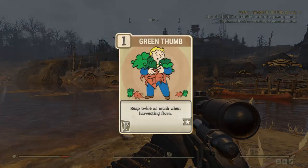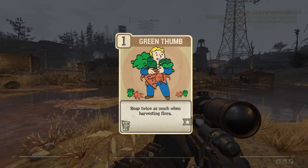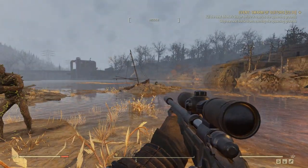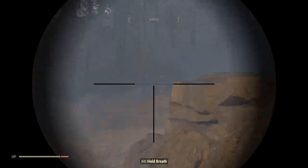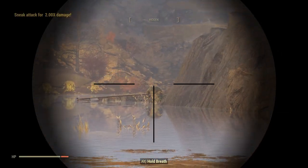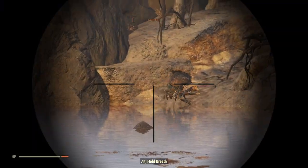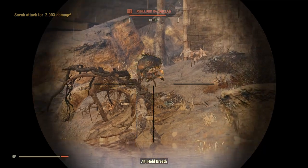In Perception, I had the Green Thumb perk card. This doubles the quantity of ingredients you receive when harvesting plants. There are plenty of valuable items that can be crafted in this game, and most require specific plants as ingredients. This perk then essentially doubles your overall yield, doubling the potential money you'll make.